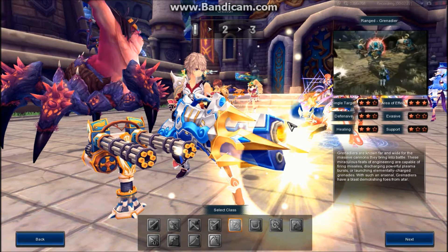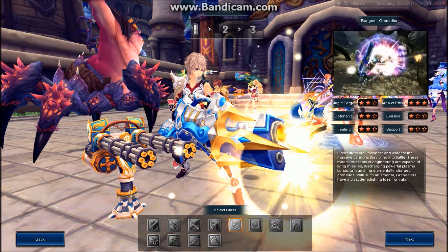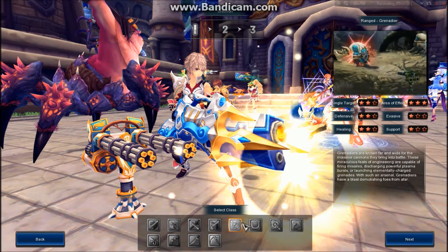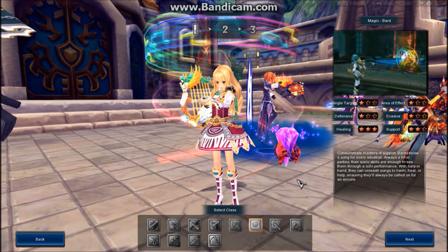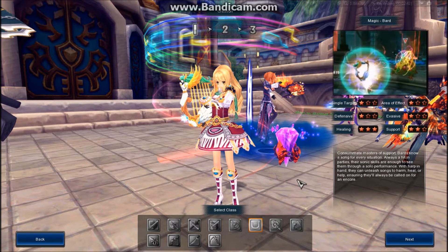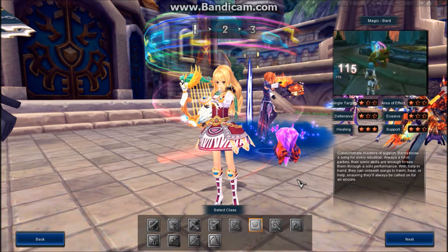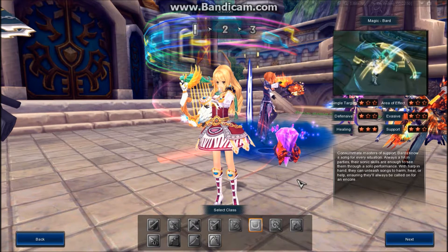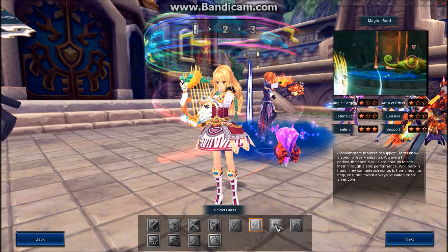Next we have the Grenadier, who uses basically a big gigantic cannon. They are very good at tanking and defense and stuff like that. Next we have the Bard — a magic class obviously very good at healing. Because Bard. If you want to be a Bard, you're basically going to be sought out constantly when it comes to party running dungeons, because you need to be good at what you do when it comes to healing.